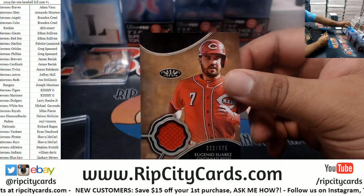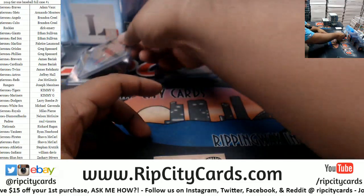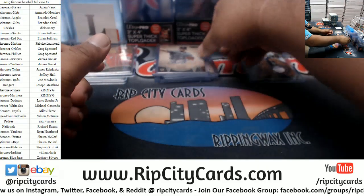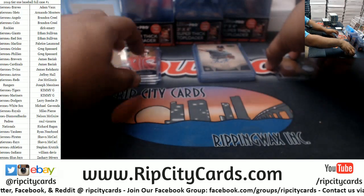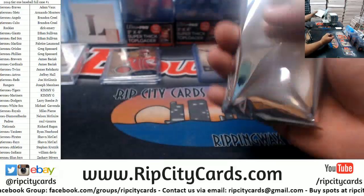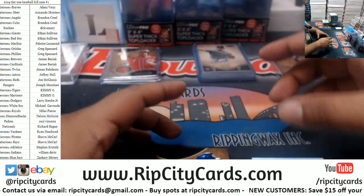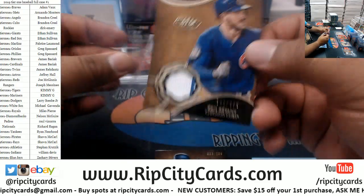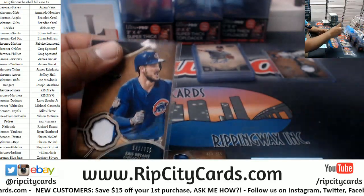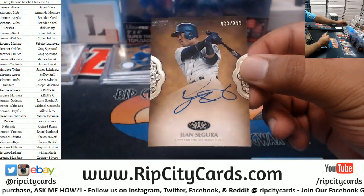Eugenio Suarez for the Reds, patch to 375. Rookie autograph for the Yankees — Chance Adams to 250. Oh damn, okay — Chris Bryant to 375 Cubs. Boy, where is that redemption going to? That is Cubs though. Jean Segura 299 Mariners.